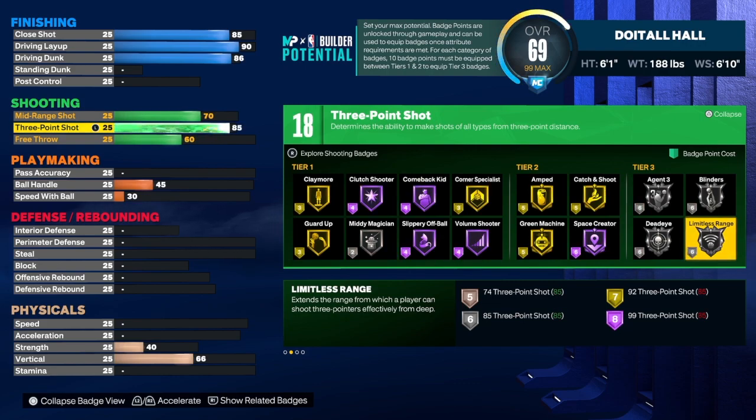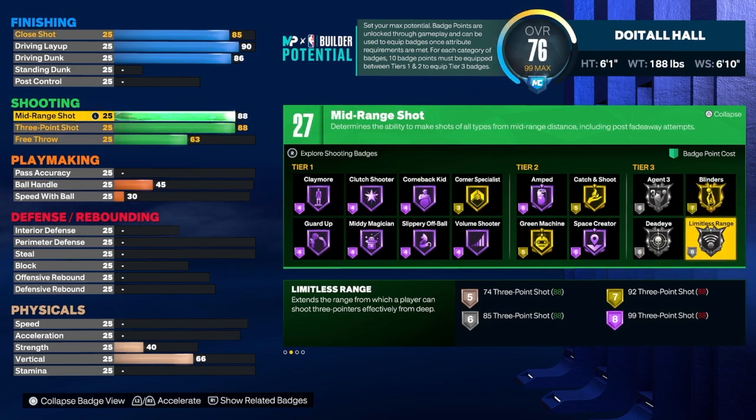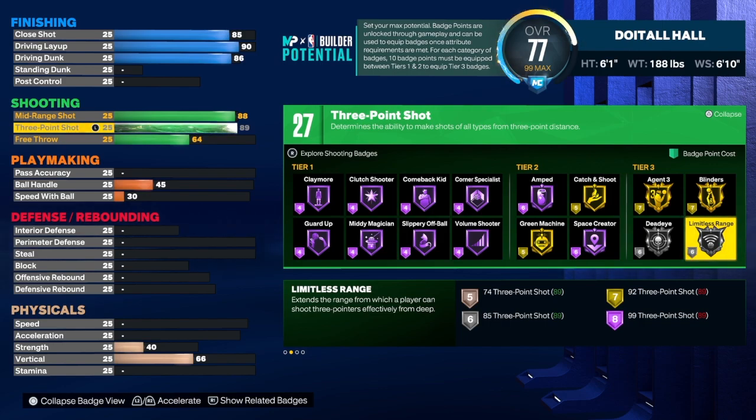This build does have some three-point shooting. You have to get the three-point shot and the mid-range shot to at least an 88 minimum just to get this name. What I did was take the three-point shot to an 89 so you can get gold Agent 3. Some people want that badge and some don't, but I made it so the people who want gold Agent 3 will have it for this build.